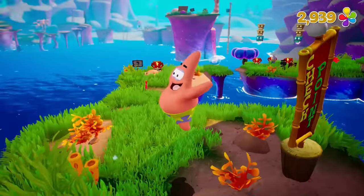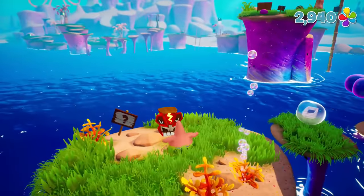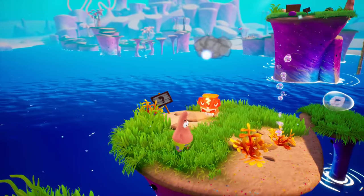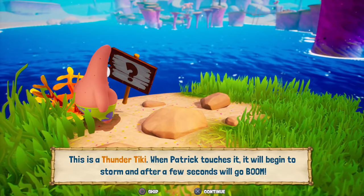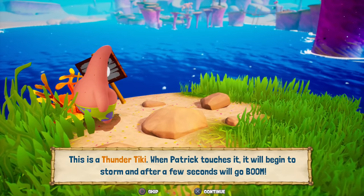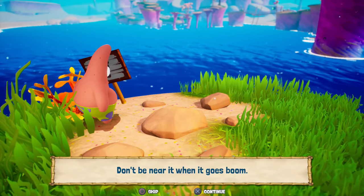Grab that yellow one, because we're almost at 3,000, which is what's going to get me a golden spatula from Mr. Krabs. These guys explode — I don't like it. There we go. This is a thunder tiki. When Patrick touches it, it will begin to storm. After a few seconds, it will go boom. Don't be near it when it goes boom. We've learned that the hard way last episode.